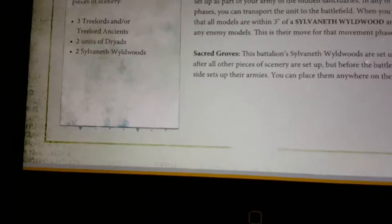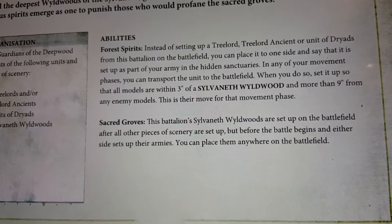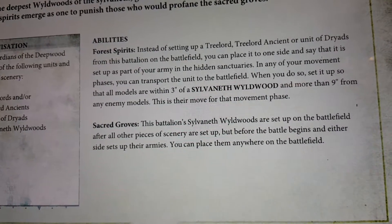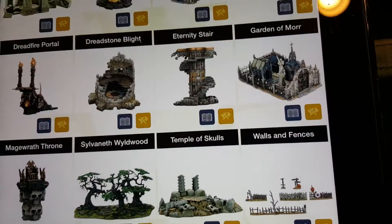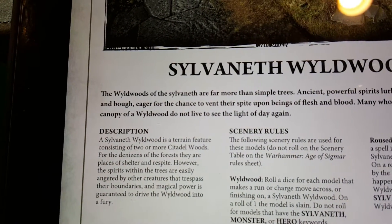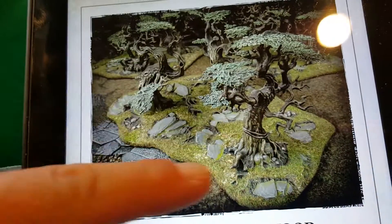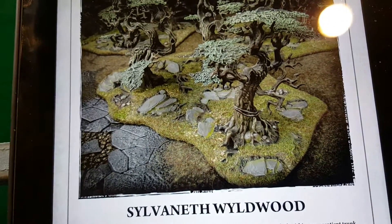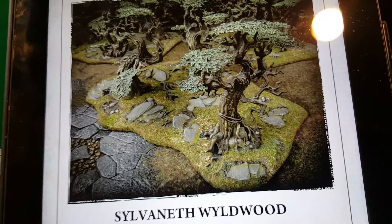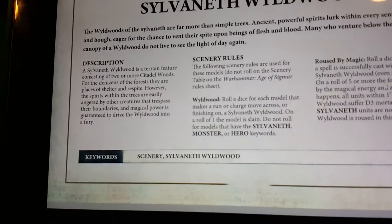Each Sylvaneth Wood requires at least two of the citadel woods bases, so you get basically four of those sections total and you get to place them anywhere. I would probably connect two to make one wood and then place them strategically around the board, after terrain has been set up. The Sylvaneth Wood rules: you roll a dice for each model that makes a run through or across the wood — this does not count for the Sylvaneth units in the battalion or for any monsters or heroes. But anyone else who rolls a one when running or charging through these woods is slain, no re-rolls.